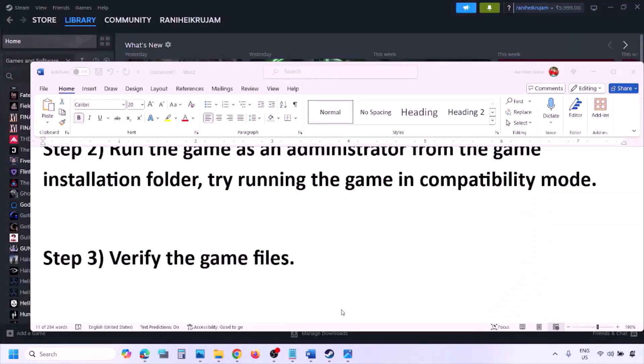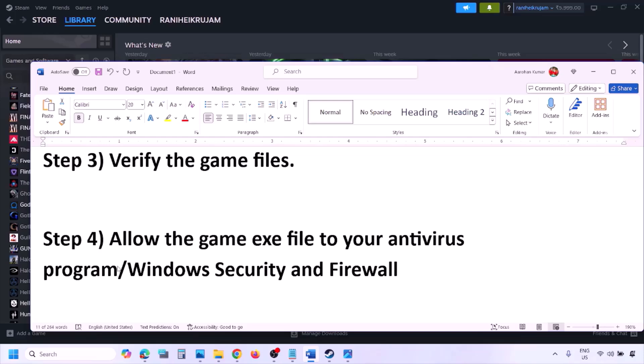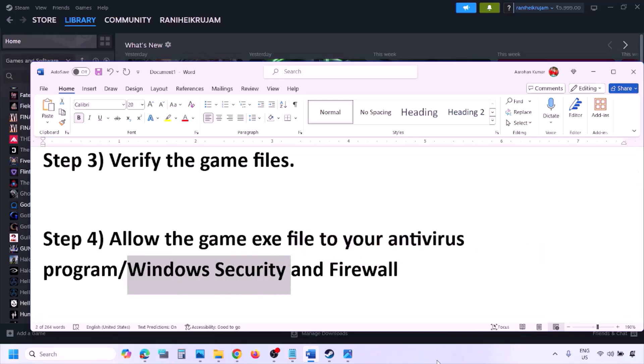The next step is to allow the game EXE file in your antivirus program. If you have any third-party antivirus like Avast, Norton, Bitdefender, McAfee, or whichever antivirus you're using, make sure to allow the game EXE file. If you're using Windows Security, allow the game EXE file to Windows Security.